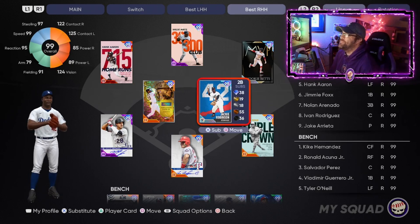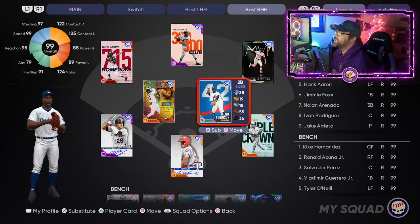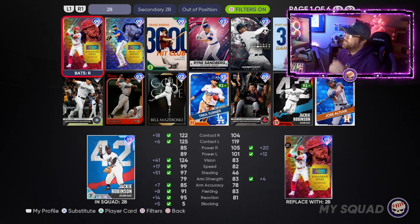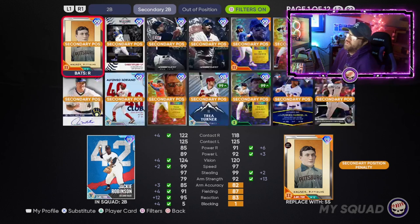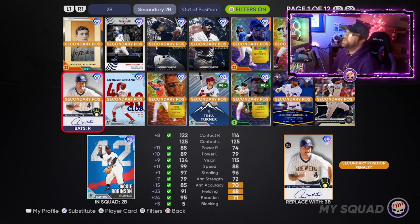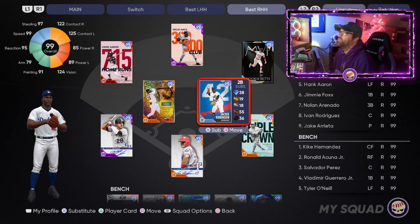Moving on to second base — my pick is Jackie Robinson, and I know that's surprising since he's one of the first cards released this year, but second base has been a bit lackluster. Looking at the green check marks compared to the other right-handed hitters: Jonathan India has a little more pop but everything else is better on Jackie's side; Marcus Semien has a little more pop but most else is better; Biggio and Sandberg are 97s but still don't top him. Jackie Robinson is still the best right-handed hitting option at second base in the game, even now in November.